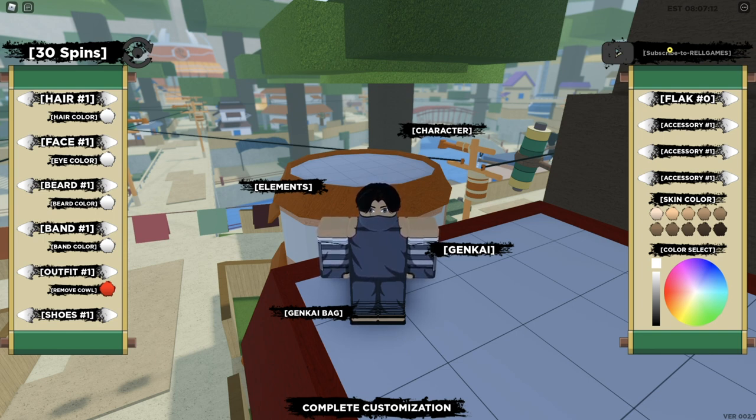Next up is Insert Code LOL — make sure the I is capital, and the C and L are capital — exclamation mark. This one I believe should give you 5 spins. Correct me if I'm wrong in the comment section below.